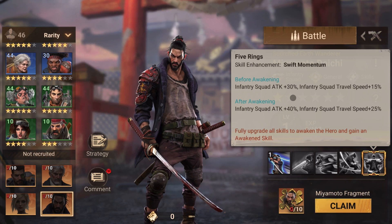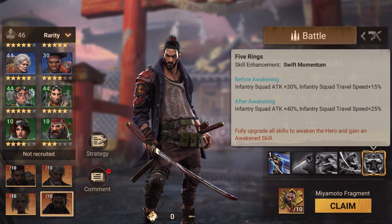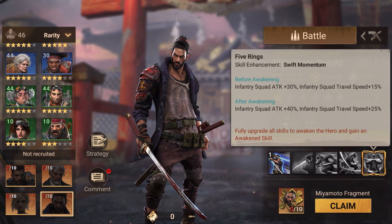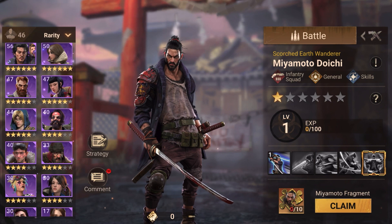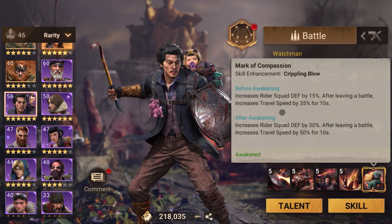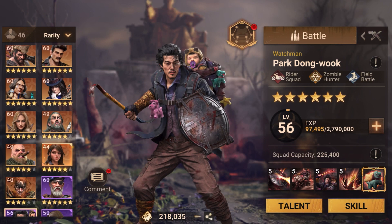The awakening/vacant skill gives a 10 percent increment in attack and travel speed. He should have gotten a little bit more because we've seen other heroes get more of a buff. Even Park, who is an epic hero, gets from 15 to 30 percent and travel speed from 35 to 50 percent — that's a 15 percent increment on awakening.